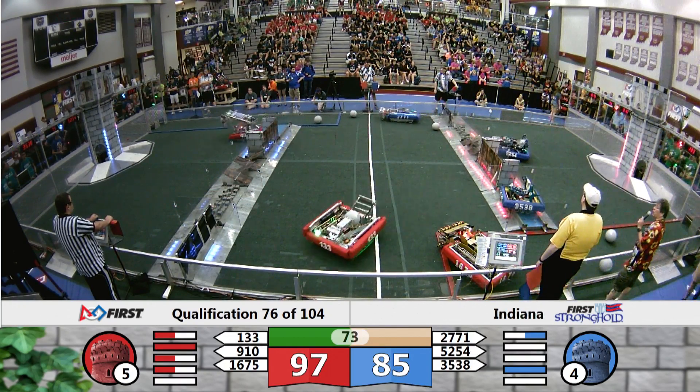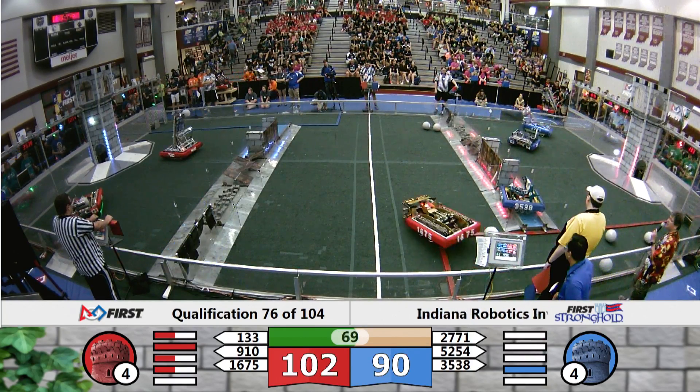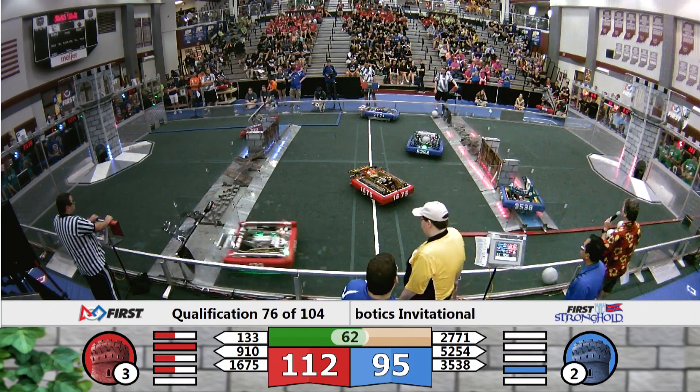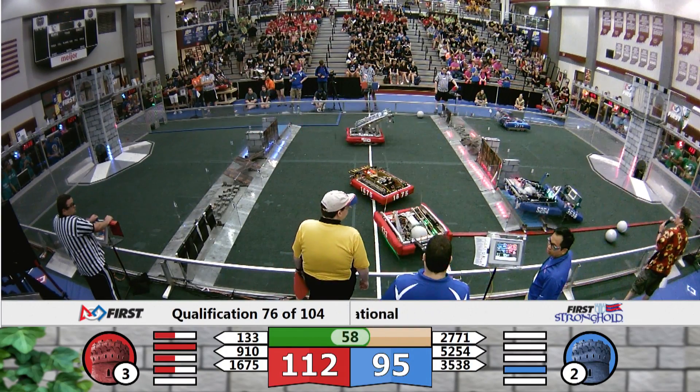Burton for Red, scoring. Coming over and getting another ball. Here comes our partner, Folling Freeze, trying to get in possession of the score as well. And they do. Burton put another one in right before they did. So a couple more scores for the Red Alliance, and they're starting to pull away.